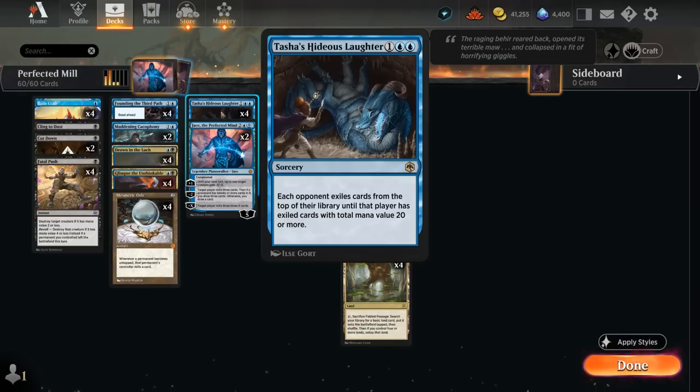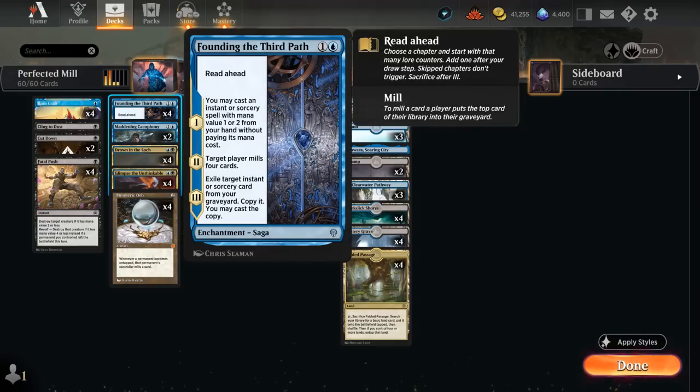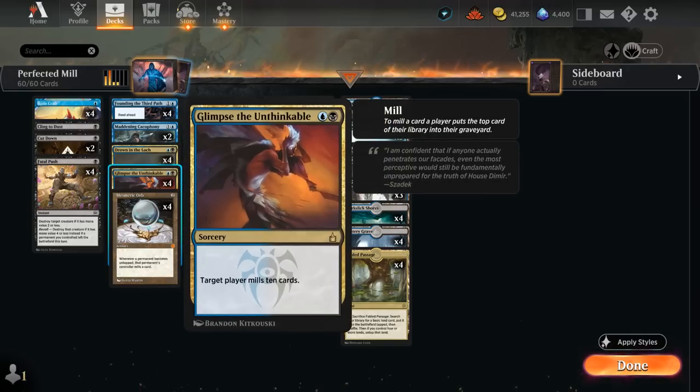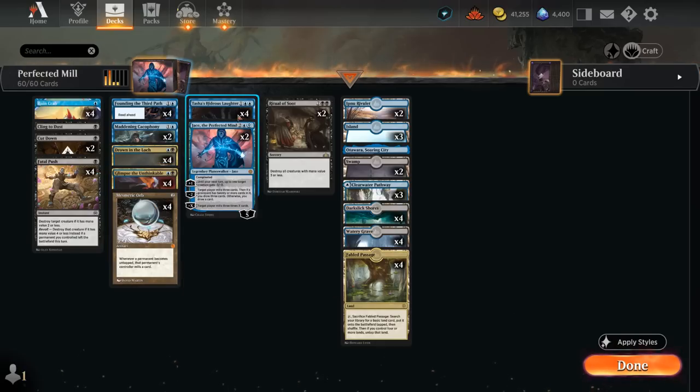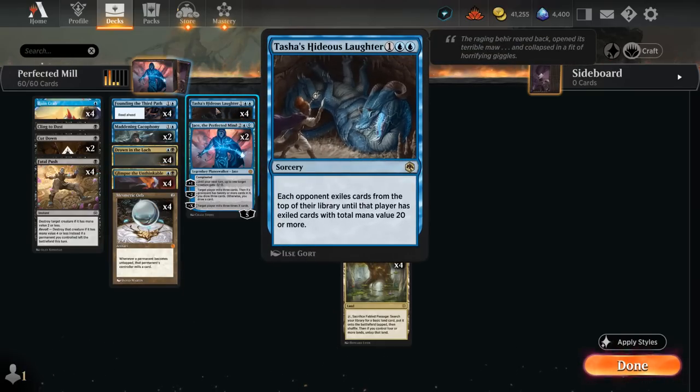I'm also playing 4 copies of Founding the Third Path, a read-ahead saga so we can start from any chapter. On the first chapter we get to cast an instant or sorcery with mana value 1 or 2 from our hand without paying its mana cost — casting a free Glimpse or Cacophony is always nice. On the second chapter we mill for 4, and on the final chapter we can exile an instant or sorcery from our graveyard, copy it, and cast the copy.